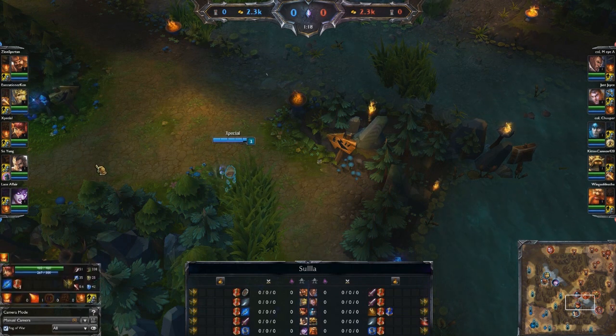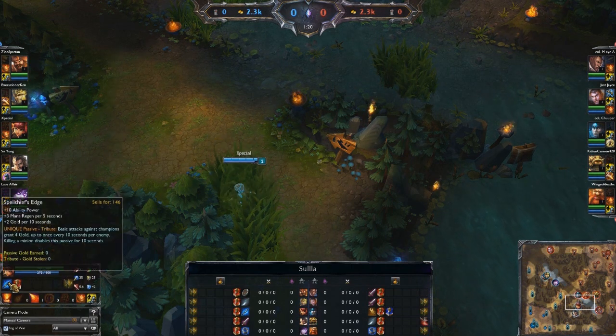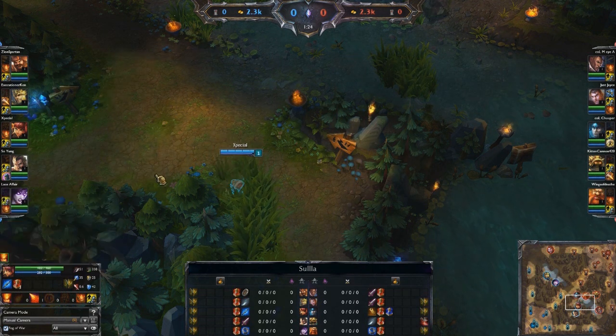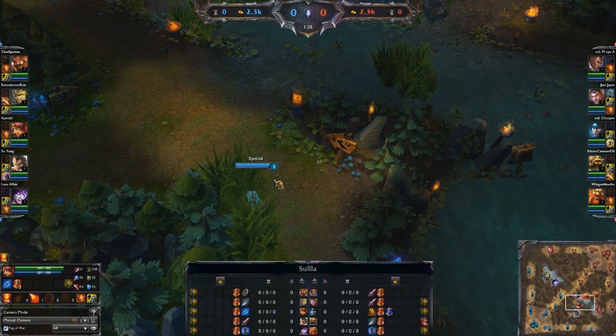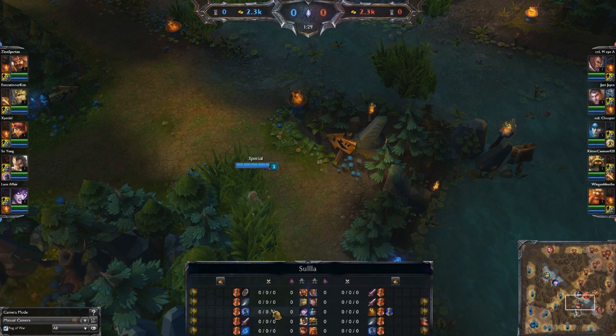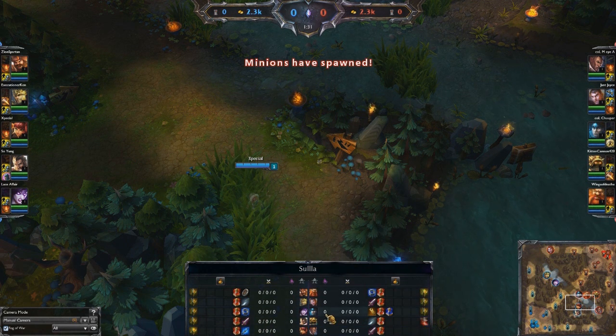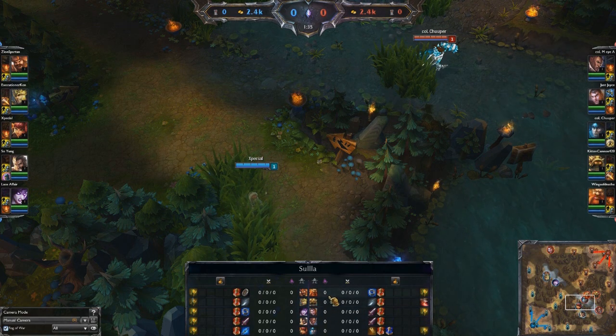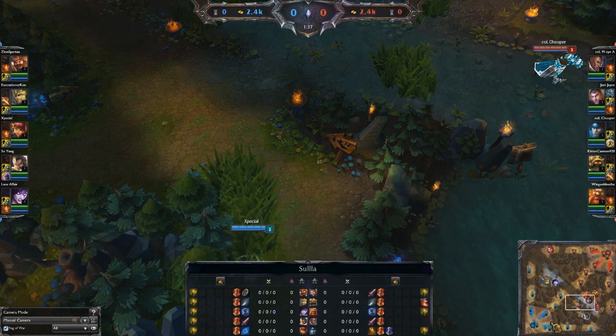So this will be both a chance to talk about the new Build Path out of the Spell Thief's Edge item, and also a chance to talk about Support Annie in general as a champion. We'll pick up this game right here at the start. Let's go ahead and get the two sides set up here on the bottom part of the screen.